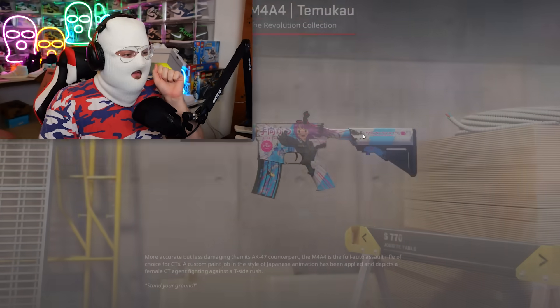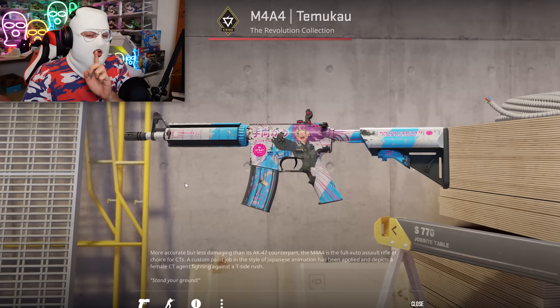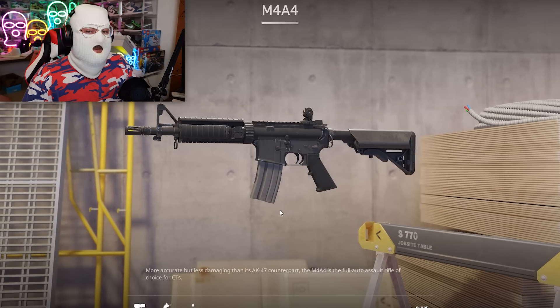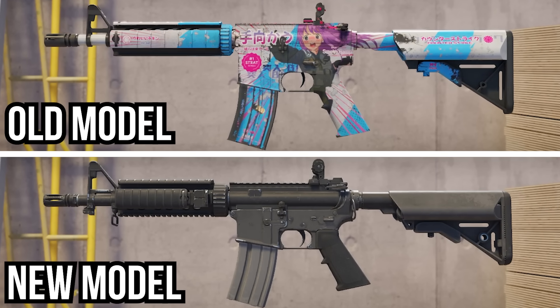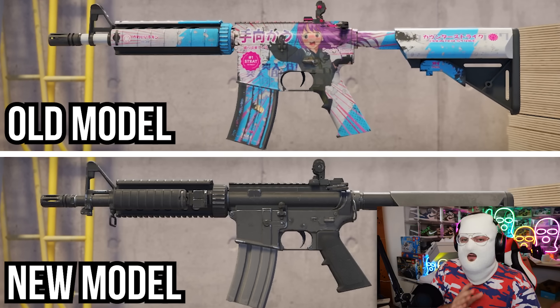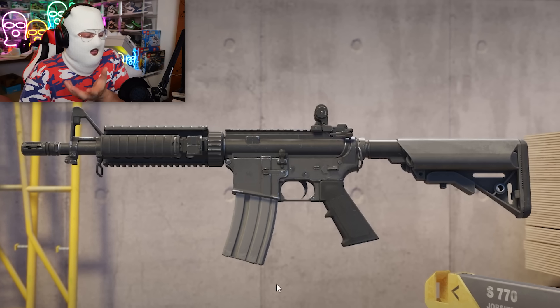Let's take a look at, for example, the M4A4 Temukau, which is in the Revolution collection. This is a nice skin, but you will instantly see the model of the M4 is the old model. Let me switch over to the new model, and you'll see the massive difference. You may be able to see it more in this side-by-side comparison — the bottom is the new model, and the upper one is the old one. The difference is very big. The top model was made somewhere in 2011 by Valve, and the bottom one was made by Valve in 2023.